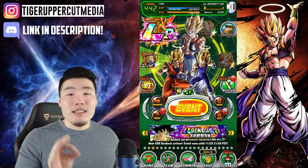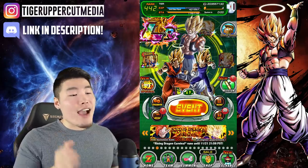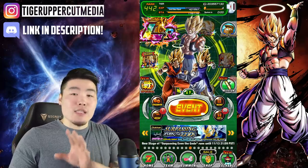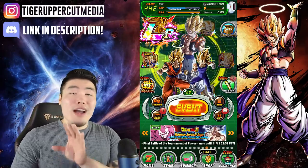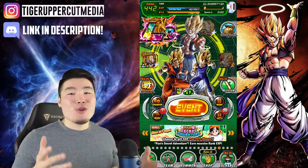Last but not least, we have the 7th and final Dragon Ball, which will be available on November 18th. After reset on the 18th, go to your home screen and scroll through the banners at the bottom of your screen, and you should be able to find a special banner that looks completely different from all the other ones — it should be very obvious. Click on it and the 7-star Dragon Ball will pop up for you.